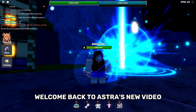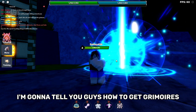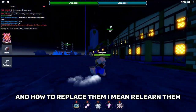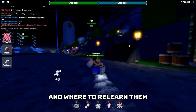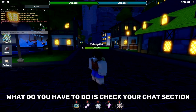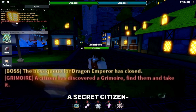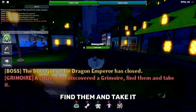Welcome back. In this video I'm going to tell you guys how to get Grimoires, how to replace them, relearn them, and where to relearn them. First things first, what you have to do is check your chat section where it's gonna say: a citizen has discovered a Grimoire, find them and take it.